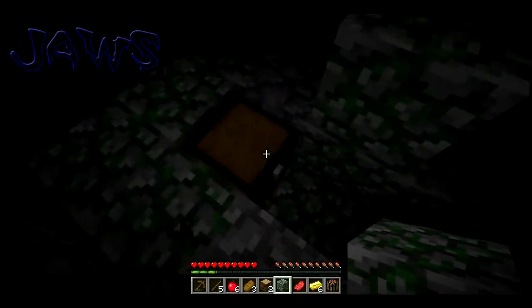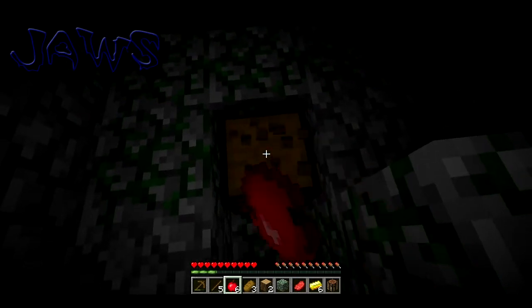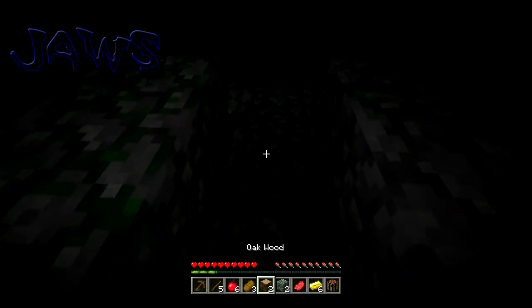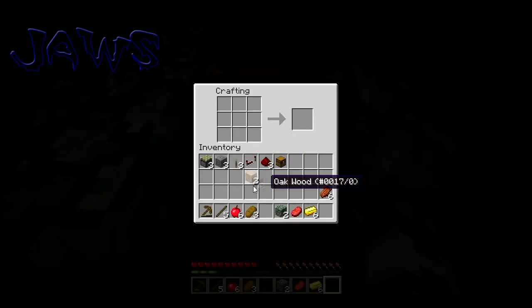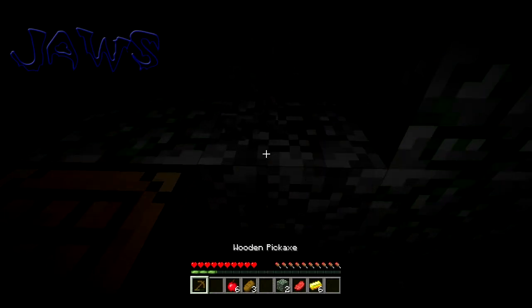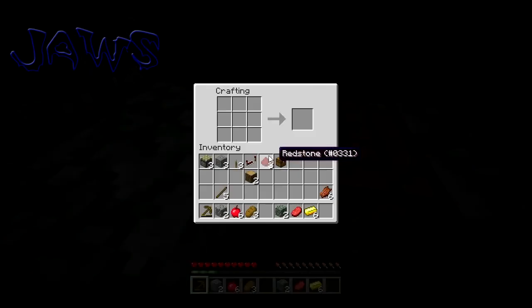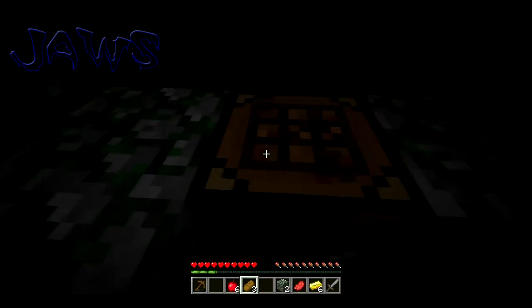I thought it's not really good today. What else does this place have? I could use a sword. Oh, what am I doing? Oh yeah, I can make a cobblestone one. And there — we're off to a pretty good start.